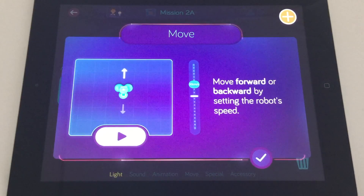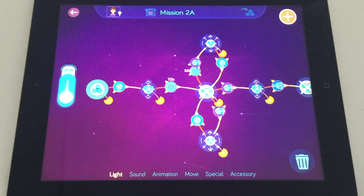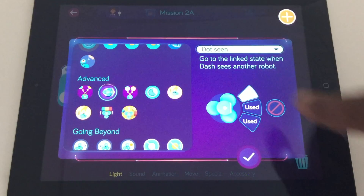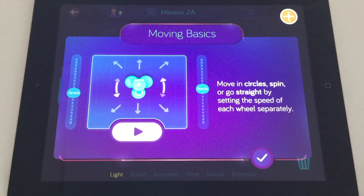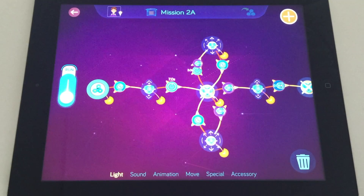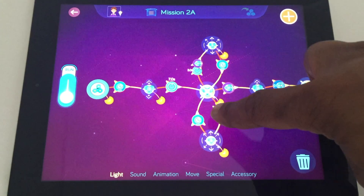First we aimed Dash at Dot. Then we made Dash move forward to get near Dot. Once Dash was close to Dot, we looked for Dot's beacon to line Dash up with Dot. If Dash saw Dot on the left side, we used the Moving Basis command to make Dash turn left.